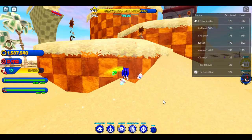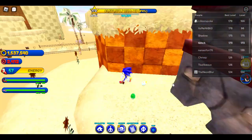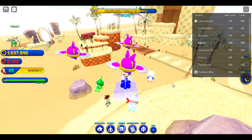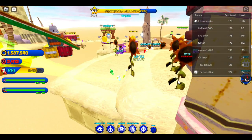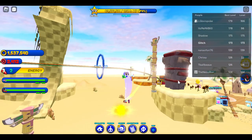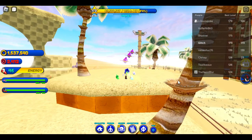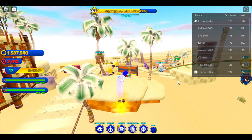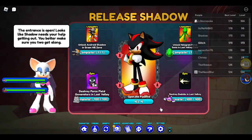Then climb up here and destroy those three badniks. Destroy these three badniks right here, then hop up, jump over to this one and destroy it, boost over here, and then kill these badniks.